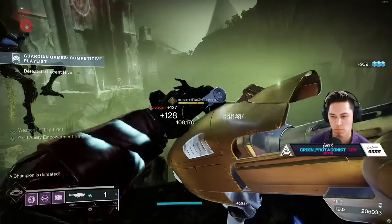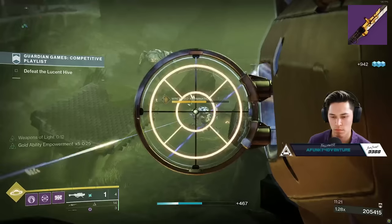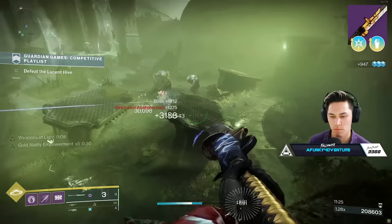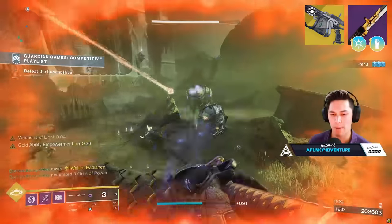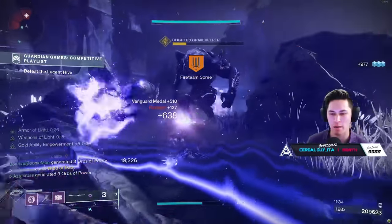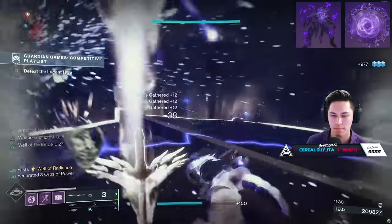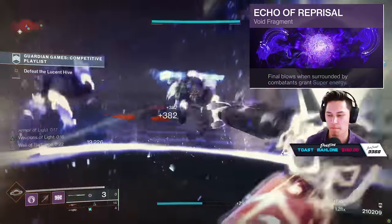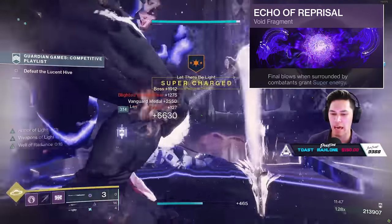Now, for those wondering what glaive build I'm running alongside my Bubble Titan — I'm rocking Thresh or Enhanced Thresh with Grave Robber on Enigma, which is giving me back my super even faster. Still rocking things like Arbalest for Barrier Champions. Les and Bombad were actually rocking Thunderlord. For my subclass, I'm rocking Bastion as well as Offensive Bulwark, although you can just run Control Demolition. The main thing to take note of is the fragment combination: Echo of Reprisal, which allows me to get more super energy when I get final blows while surrounded by combatants — easily dipped into with this glaive build.